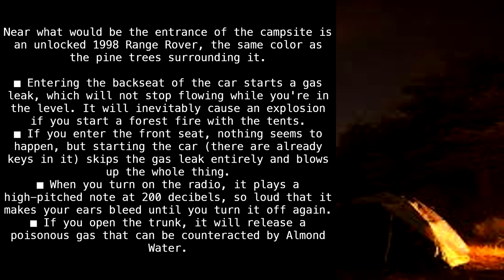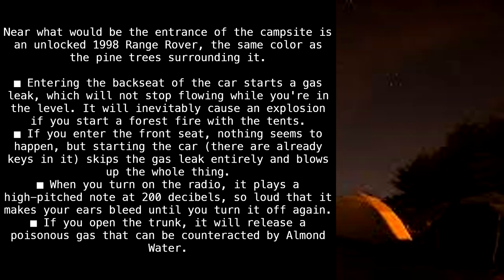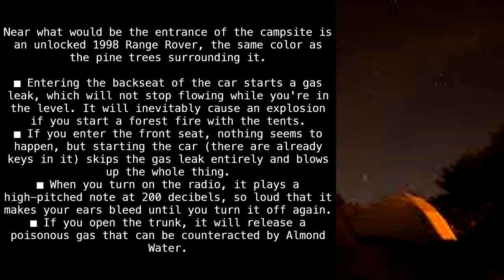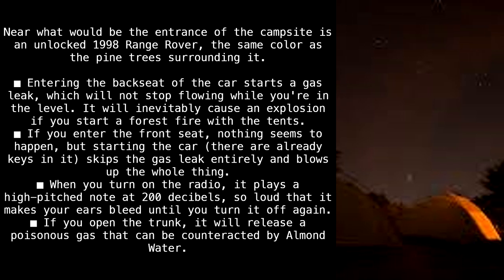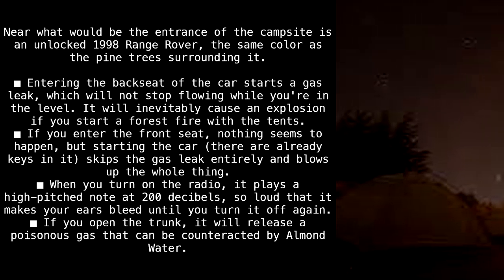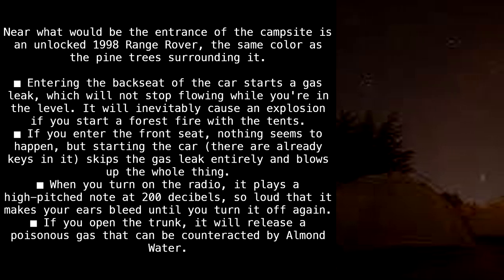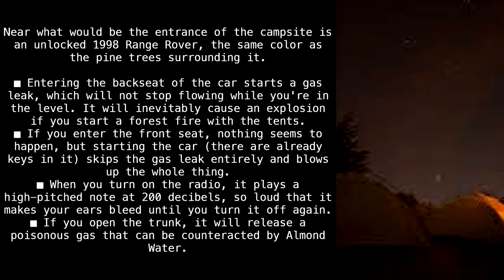Near what would be the entrance of the campsite is an unlocked 1998 Range Rover, the same color as the pine trees surrounding it. Entering the backseat of the car starts a gas leak, which will not stop flowing while you're in the level, and will inevitably cause an explosion if you start a forest fire with the tents. If you enter the front seat, nothing seems to happen, but starting the car — there are already keys in it — skips the gas leak entirely and blows up the whole thing.